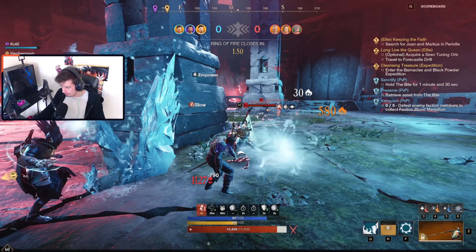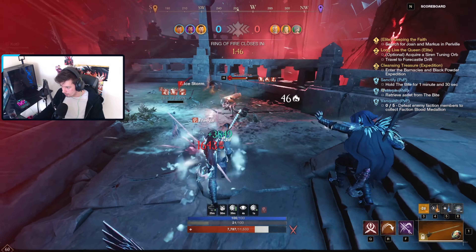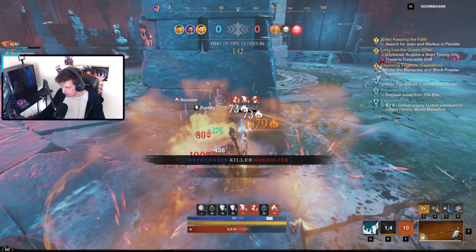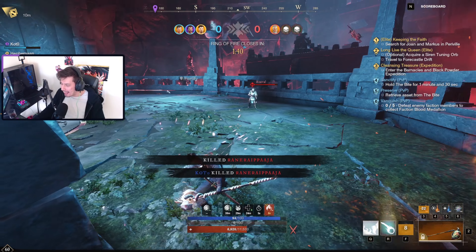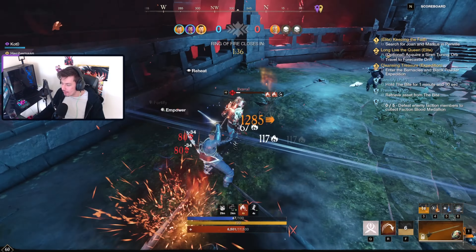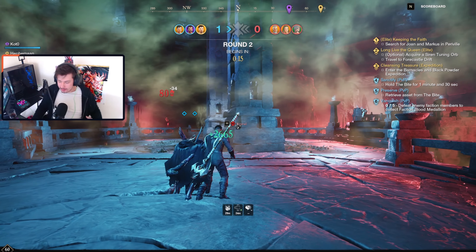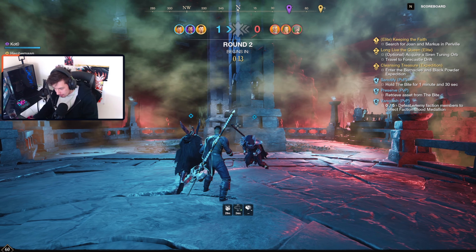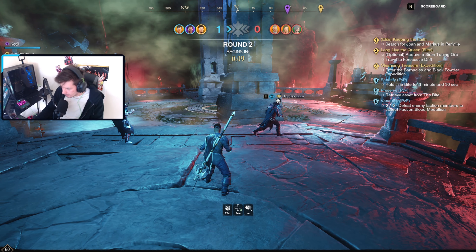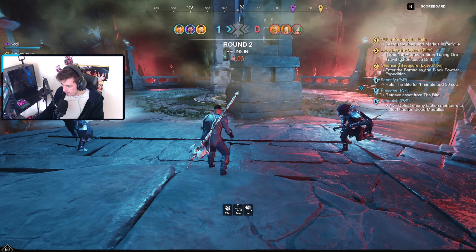He's got his shield up all the time in these fights and his stuns are so nasty. You can see after my double roll I'm instantly out of stamina. He flamethroned me and I had to eat an incineration — I managed to get the incineration there, so it was actually not too bad. We managed to get him in the end.